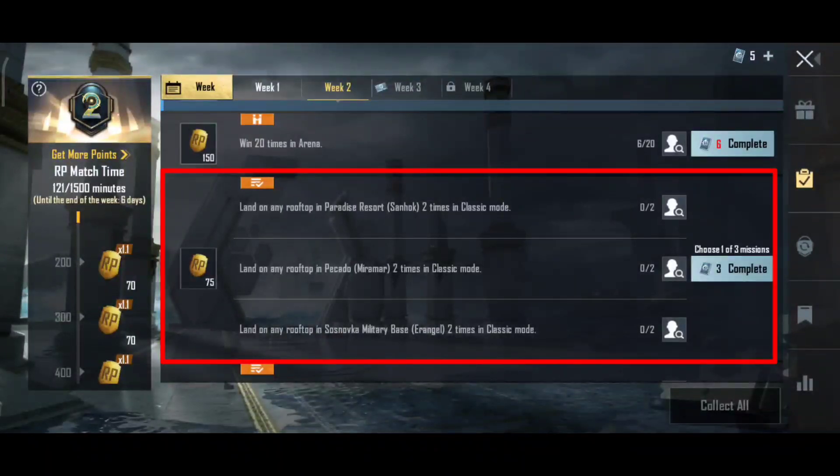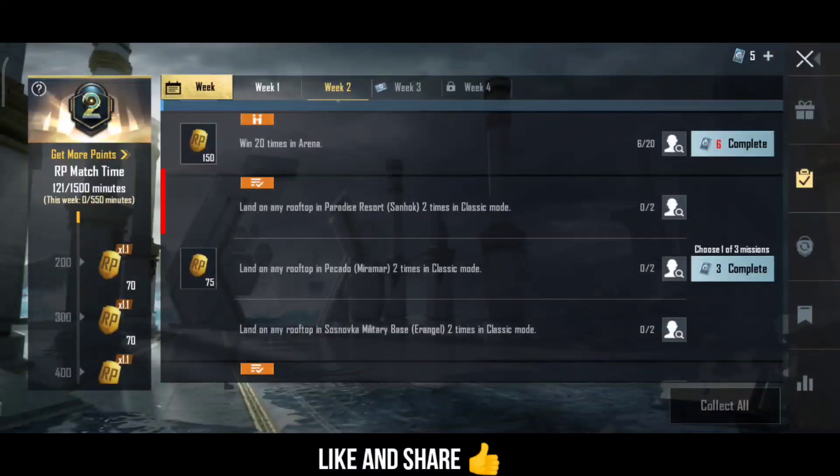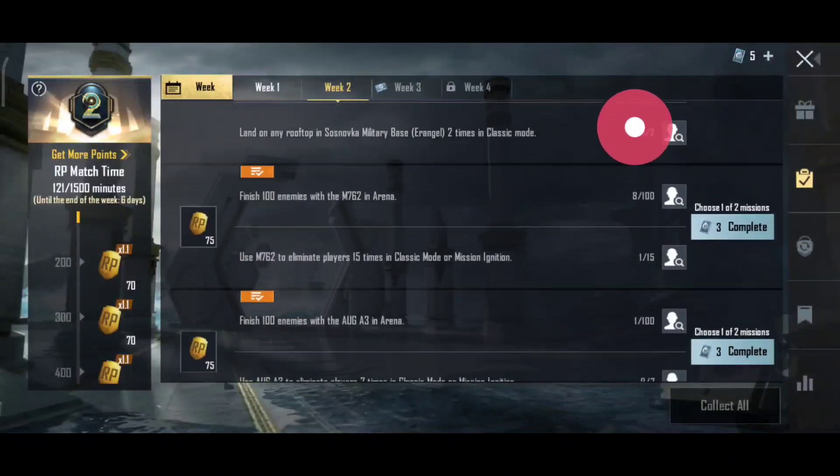For the landing mission, we have options: Paradise Resort, Sanhok, and Picard on Miramar, and Military Base. In this place, we have to get the 2x scope. Then the next mission requires getting the 3x scope.